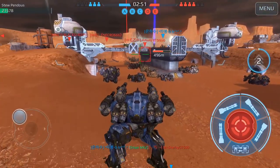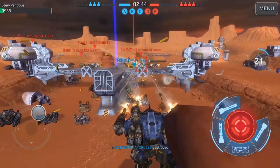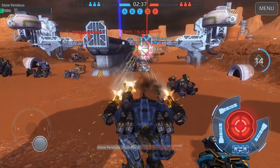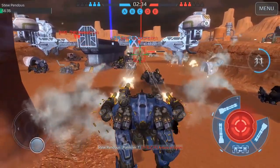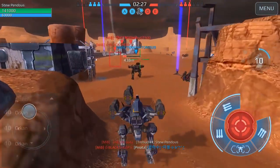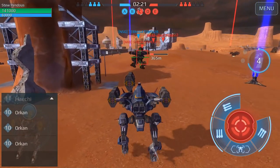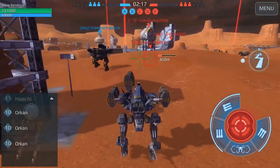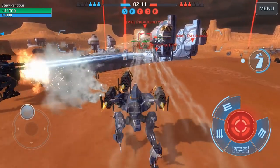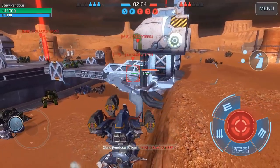That guy with the Trebs might have been able to take me out. Trying to help my Haichi friend here — I thought he was focusing on me so I started backing up. I probably should have moved forward, could have done more damage and maybe saved my teammate. Looks like somebody spawned in behind me — sweet, another Haichi too. I put the Haichi back in because of the balancing changes, though I still feel it's way too overpowered.